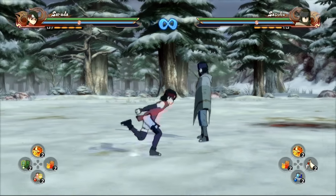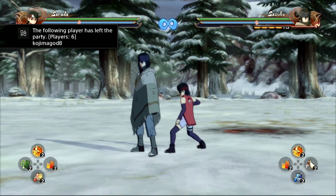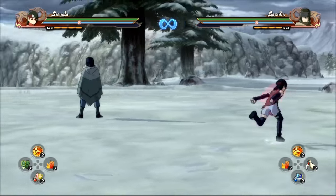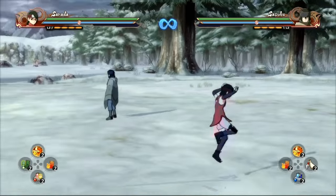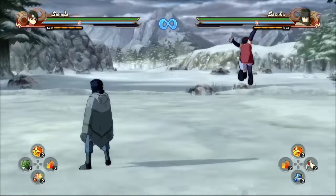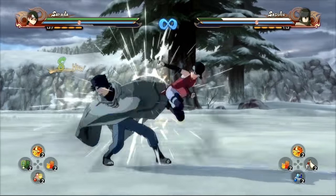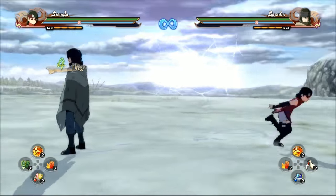Go into neutral combo - you want to do it pretty fast, otherwise it's blockable. Going into that you can do a tag relay, but the relay will come out really slow so they'll be able to counter it. If you want to be safe, just do the kick into your relay - that's probably one of her safest relays. They're stuck coming down and can't do anything. After that you can go into a grab, or if you fight dirty you can go into ultimate jutsu.